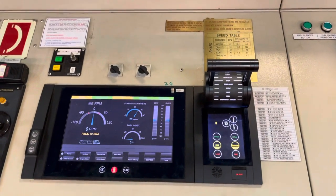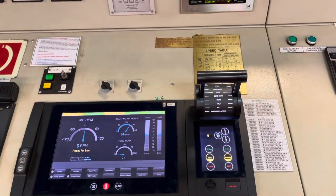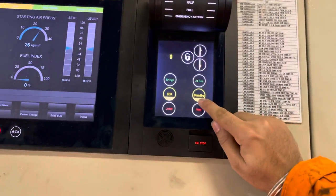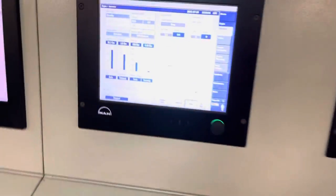Hey guys, welcome. Today we'll see how to blow through the main engine and try out the main engine on fuel and give control to the bridge when you want to go. First of all, I have taken standby engine — you can see the standby I've already taken.